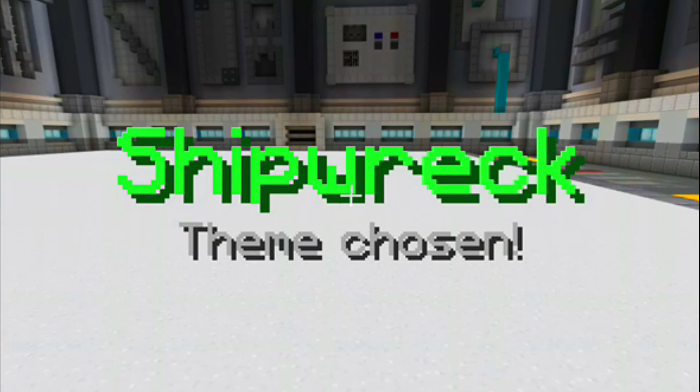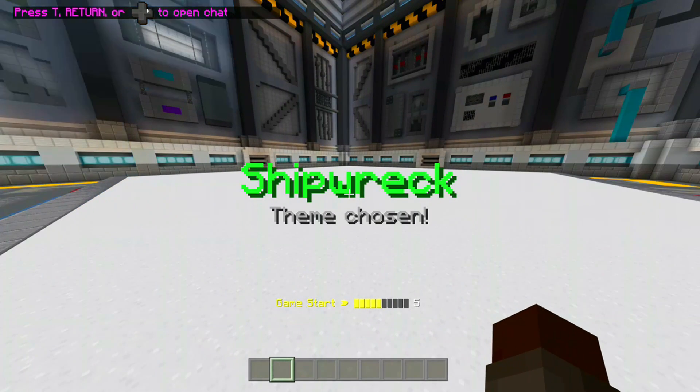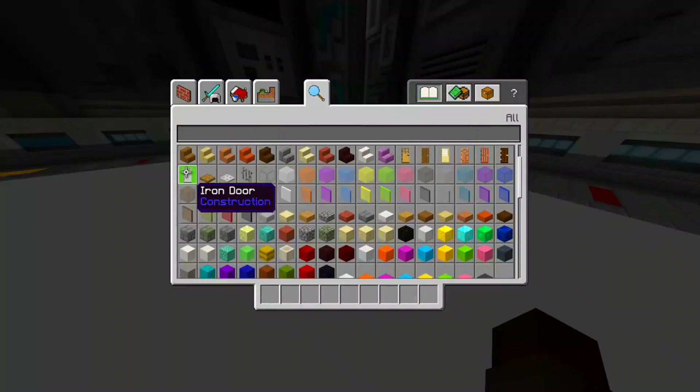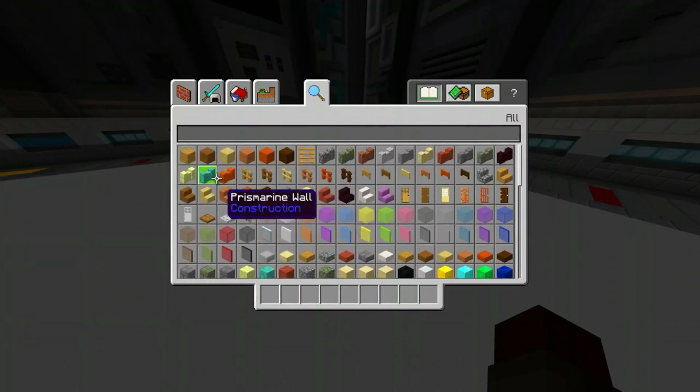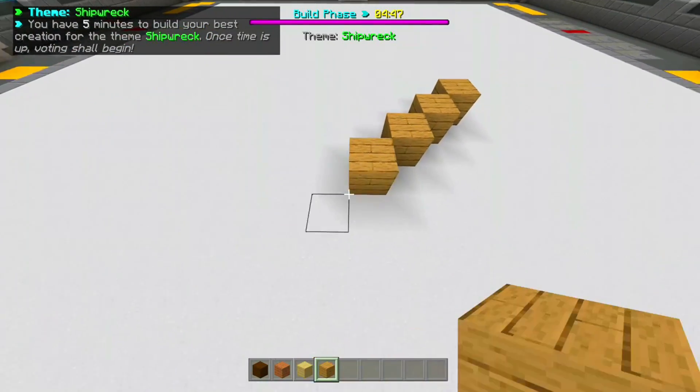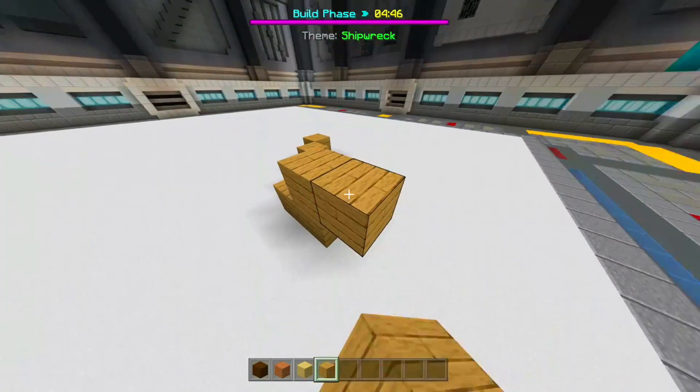It's an easier build — shipwreck! Oh, that's easy peasy I think. I feel like this is gonna go really bad though. I hope we get the best build. Okay, let's try building it — let's try and make a shipwreck just like the ones we find in survival.